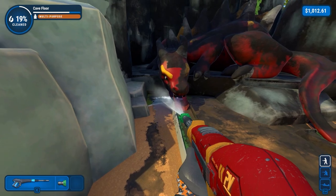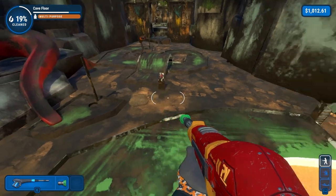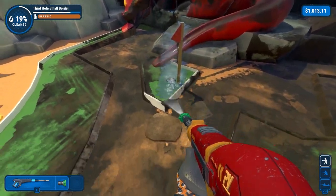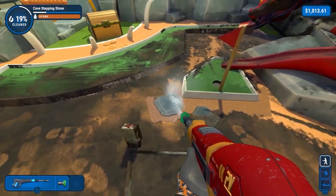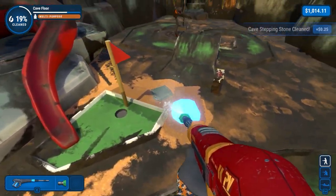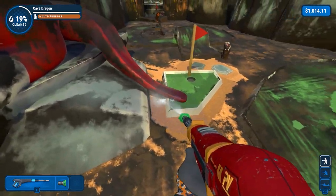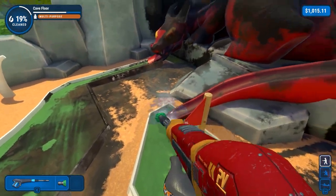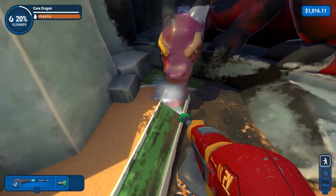Now we've got the cave - this is actually a couple of courses. So we're only going to clean up to this flag here. A couple of rocks here, stepping stones. That's the dragon's tail there. Clean that side, clean under there. And let's clean the dragon.